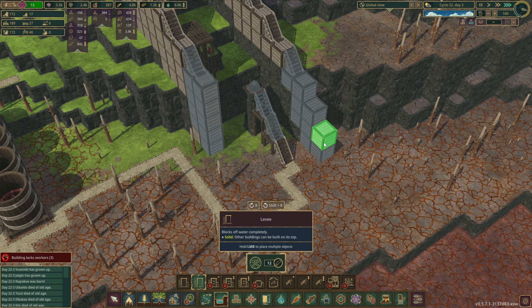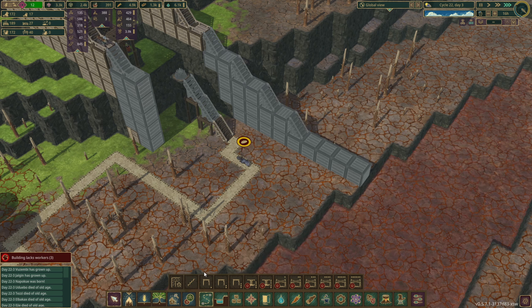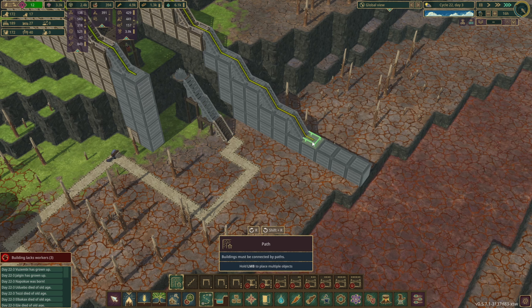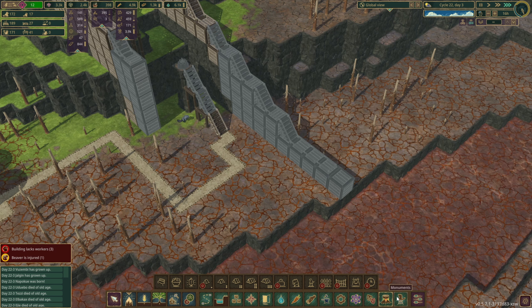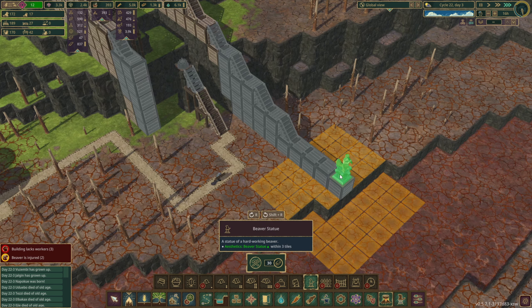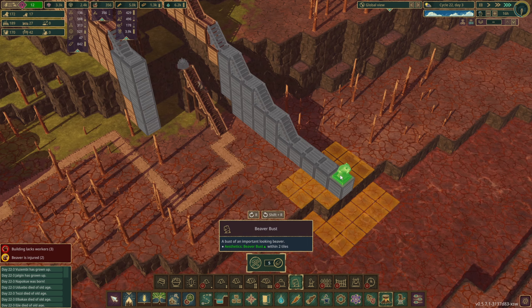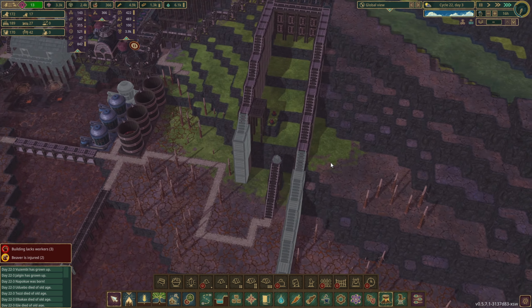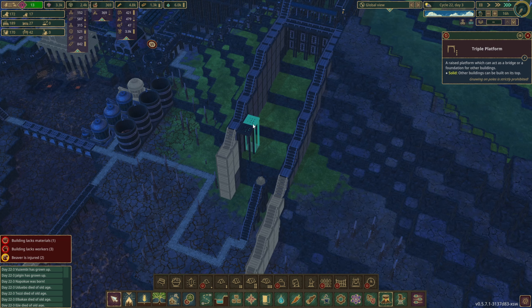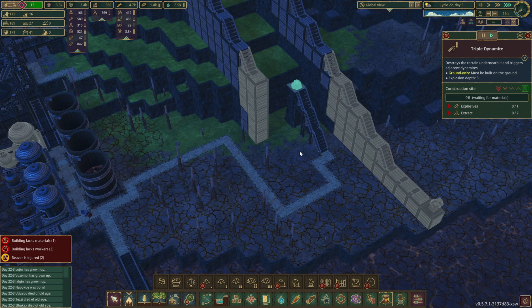We go right in there, and then stairs coming down. What we will do is put some beaver busts — I just really like the beaver busts, so we're gonna go beaver busts. Just because I think that looks better. Let's get rid of those platforms. We are waiting on this dynamite to be placed, which is hilarious.